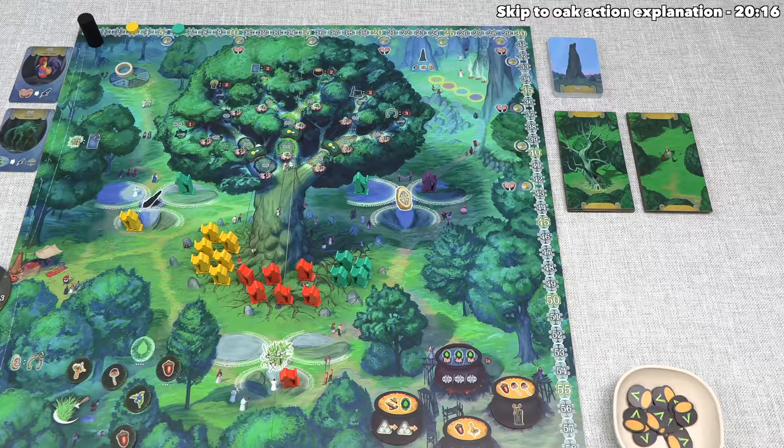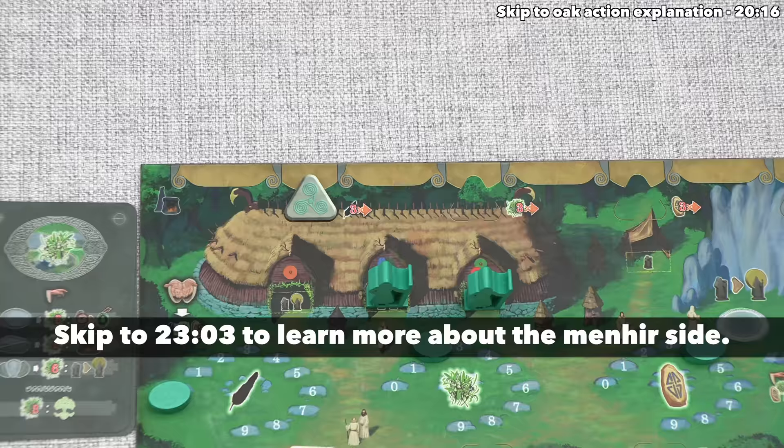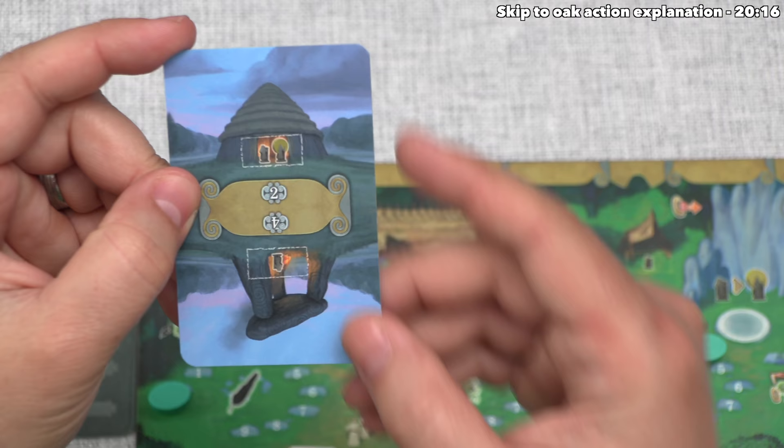The mistletoe temple is here, and that is the two stone option. When they create a shrine, they simply take one of these cards. Every one of these has a menhur on one side and a shrine on the other, so they can flip it over to the shrine side and then tuck this under an open spot at the top of their board. Currently they have one open spot right here, and as you can see there are two options. This first option gets them two points, and the other option gives them four, and each of these gives them a new resting location.